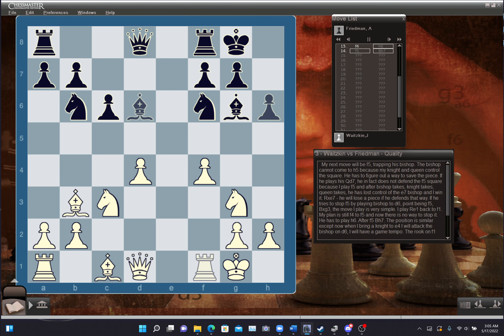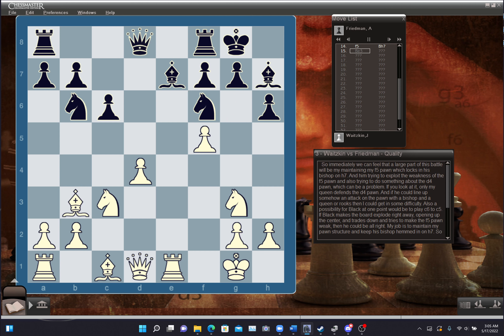He has to play h6. After f5, bishop h7, the position is similar, except now when I bring a knight to e4, I'll attack the bishop on d6 and gain a tempo. The rook on f1 helps to hold up my f5 pawn. How he played was correct — after f4, he played h6, made a little room for his bishop. I played f5, drove it back, and he played bishop h7. A large part of this battle would be my maintaining my f5 pawn, which locks in his bishop on h7, and him trying to exploit the weakness of the f5 pawn and trying to do something about the d4 pawn, which can be a problem.